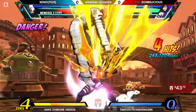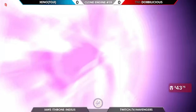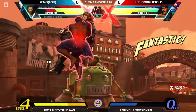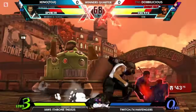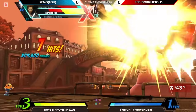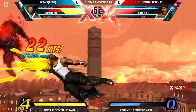Looks like the attempts to level 3 are going to be thwarted this round. The TAC is broken — maybe there will not be a need for another one there, Dobby. But he gets the throw, and with this the Bionic Arm catches. Doesn't end up X-Factoring — but everything according to plan here by Zeno. Gets the side TAC into up TAC.